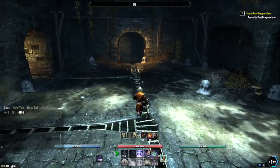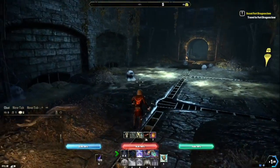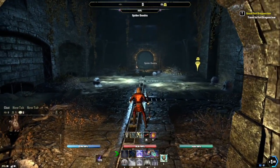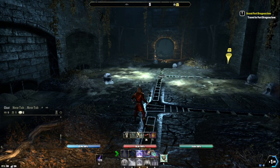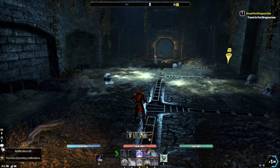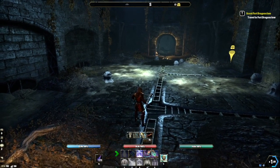A treasure chest can also be found in this room. Now you want to stand where my character is standing, facing the south tunnel. Here you can observe all three grates and, most importantly, you can see the south tunnel entrance.